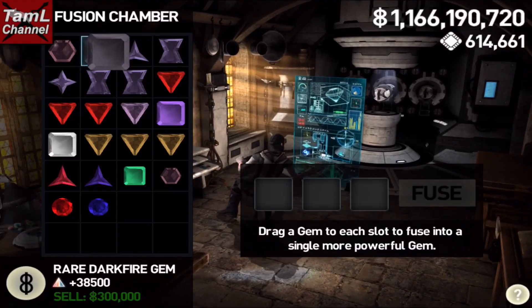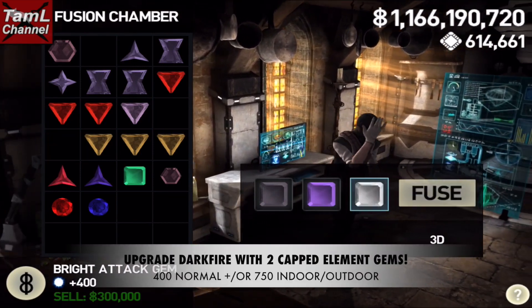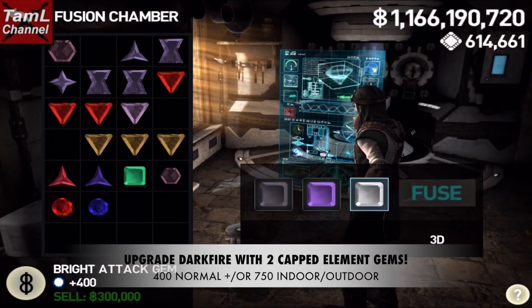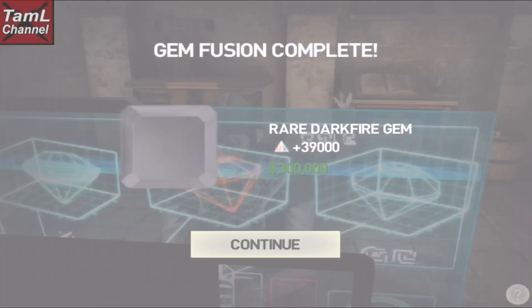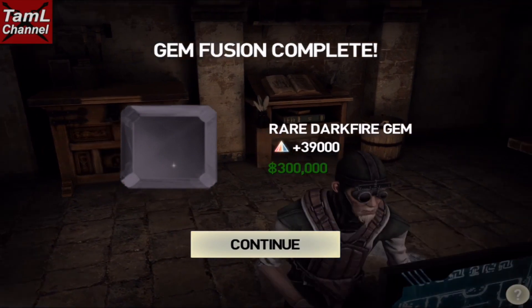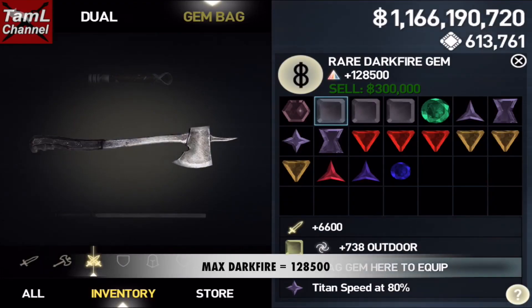My third tip is upgrading your Dark Fire. With those capped element gems you can upgrade your Dark Fire to a maximum of 128,500, and you can use normal and/or indoor/outdoor capped gems to upgrade them.